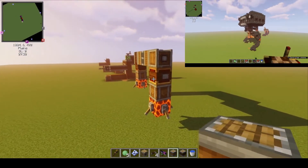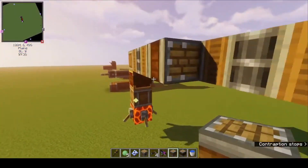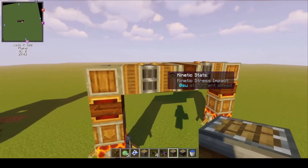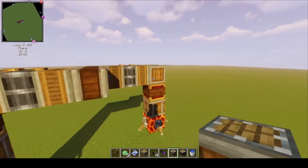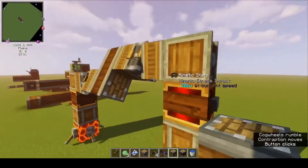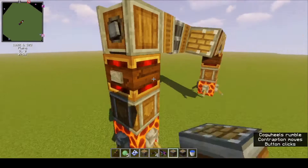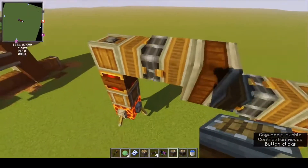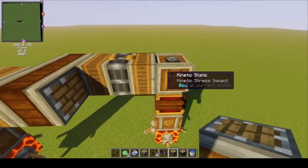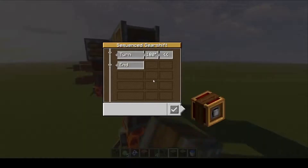The first contraption is the basic walking mechanism. This is a stack of a fan engine with a sequence gear shift connected to this structure in the middle via double face-to-face bearings. What these bearings do is they allow the leg segment to rotate the middle without flipping over the opposite leg. The double face-to-face bearing is really vital for this design — I learned about it making this mech.